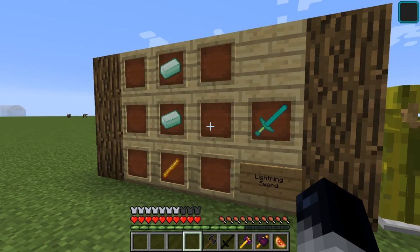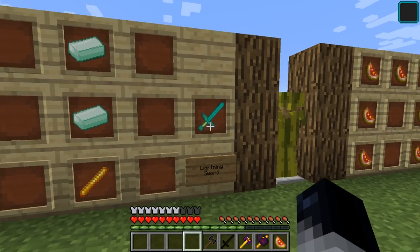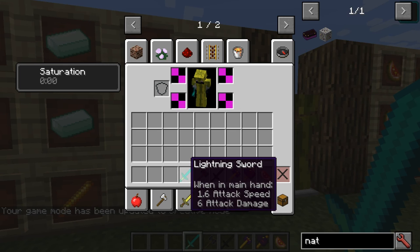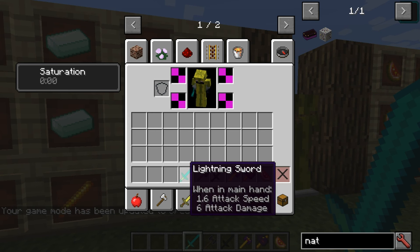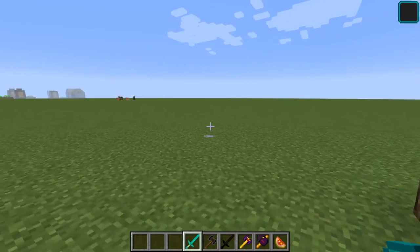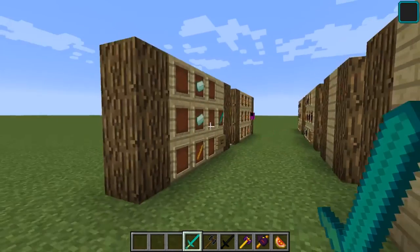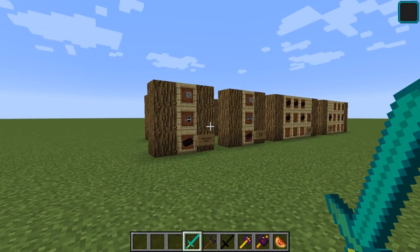There's one more recipe in the game: you can make a Lightning Sword, which has 1.6 attack speed and 6 damage — slightly worse than the Black Steel sword. It sounds like it should do something cool, but I can't figure it out. There's also no way to obtain the Lightning Ingots in survival, so I'm not sure how to get them.